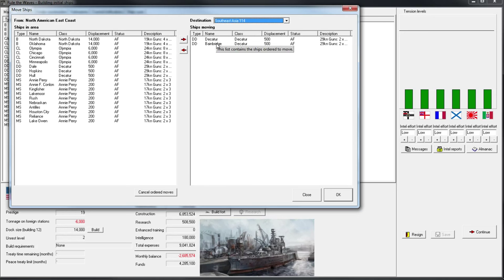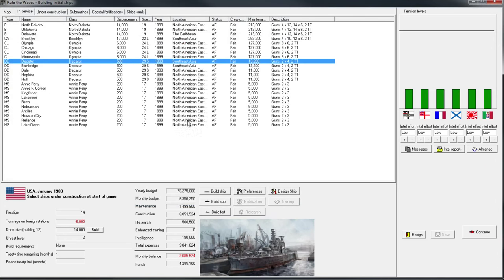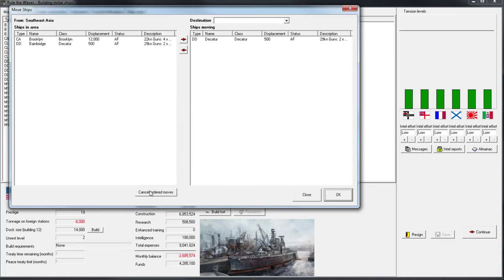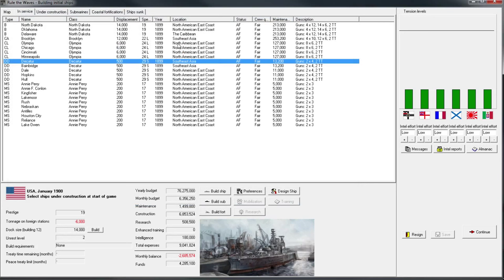It doesn't matter if you move them in a group or individually. One thing that is very confusing that took me quite a while to figure out is if you do assign a movement order, those two will have an arrow saying they're going to Southeast Asia. We will be able to cancel movement in a similar manner by doing cancel order moves. But you have to select this unit, move ship, and if you've given an incorrect movement order, you have to move it back first, then hit cancel movement order. It's kind of confusing how you cancel movement orders.